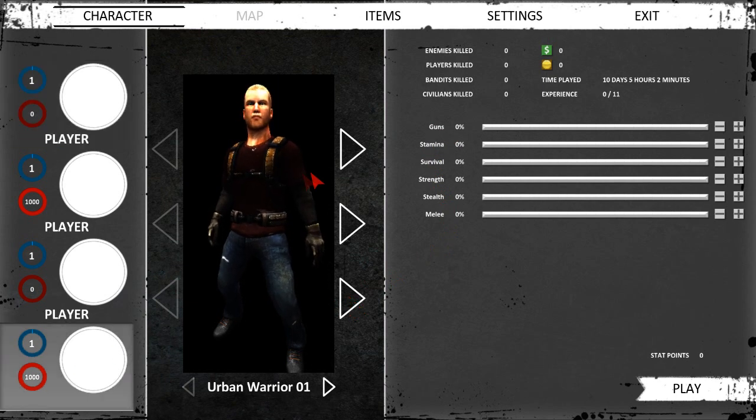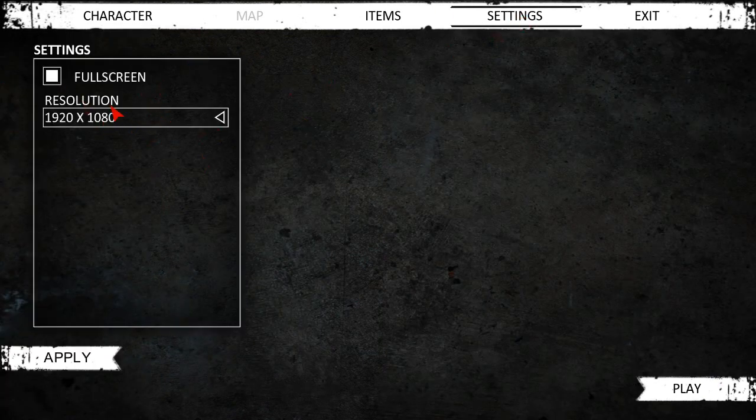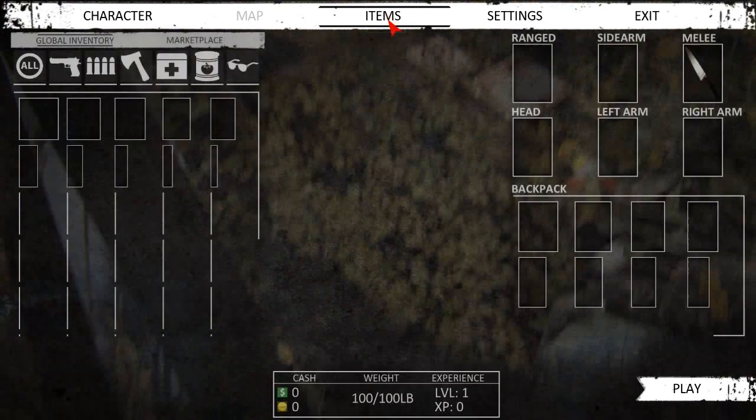We're going to start a brand new character. I have a couple of different choices for character customization: three basic heads, three basic sets of equipment - though this doesn't affect anything in-game. There's a few selections of pants and shirt colors as well. Let's go for the green shirt. In addition, currently the game has very limited settings, but I'm sure they'll be expanding this in the future. There's no current field of view slider, but I did attempt to change it in the ini settings to 60.